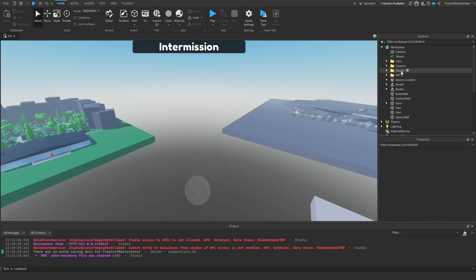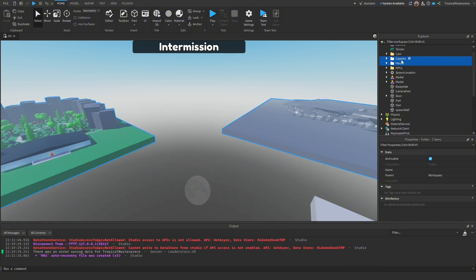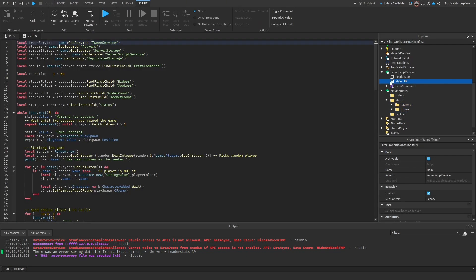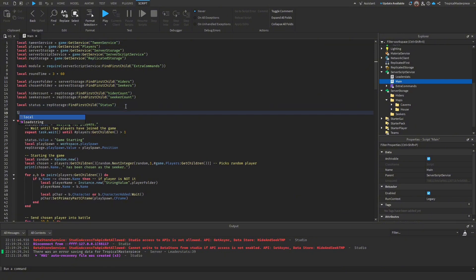In ServerStorage I went ahead and made a maps folder. We're going to put our two new maps into the maps folder. Since we have this, we need to go into our main script, our round system, and get ServerStorage — which we have — and also get our maps folder.